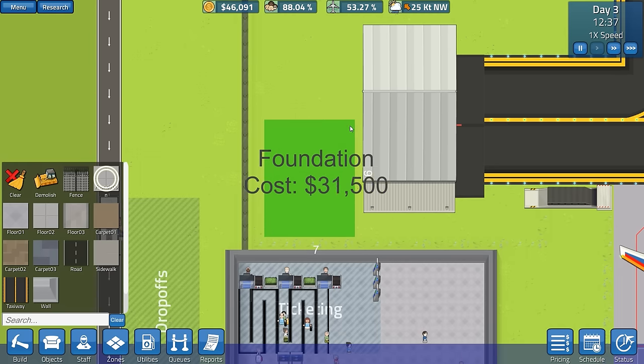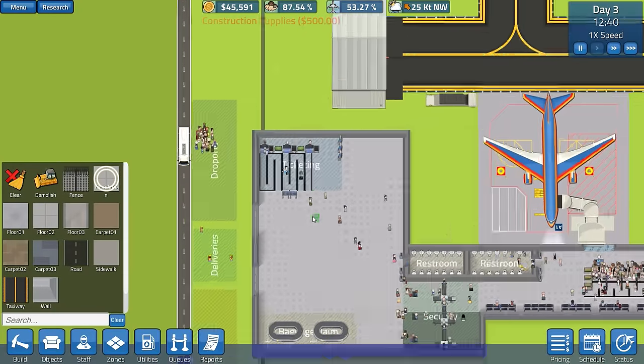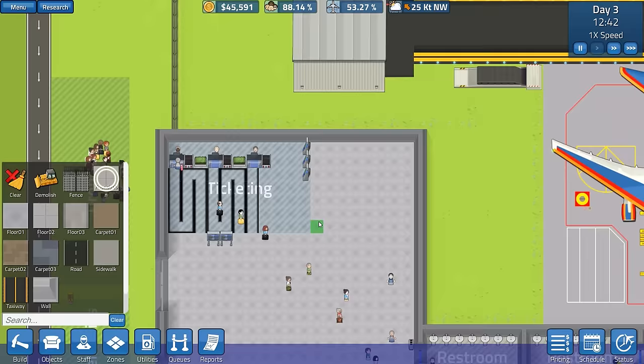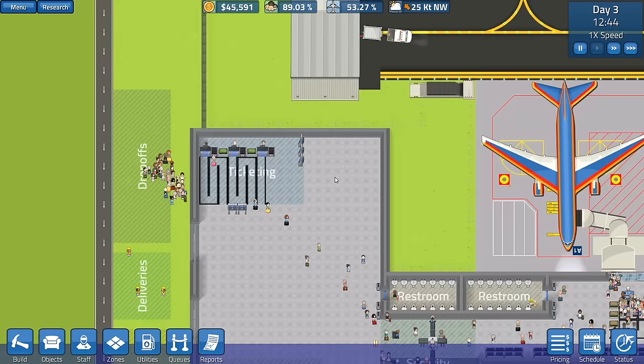So we'll go to build, go over to our foundation, and build a set of offices around here. Oh good grief, that is getting very expensive immediately! Let's cancel our project - that is very, very expensive just to build that little bit. Good grief, it's really really expensive isn't it.